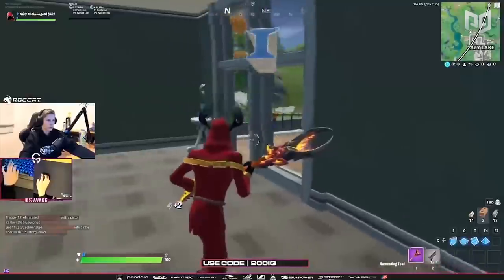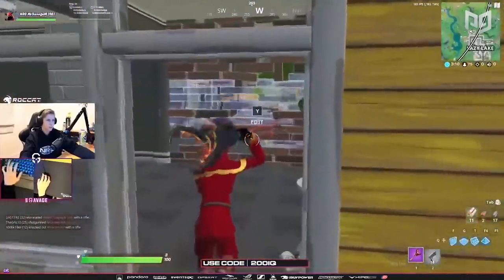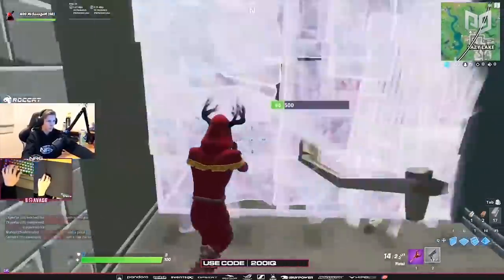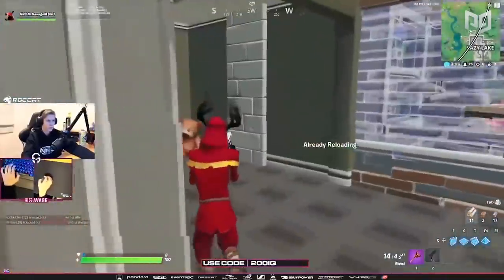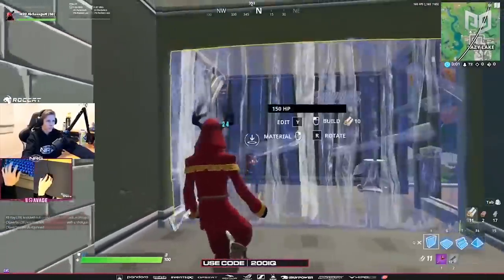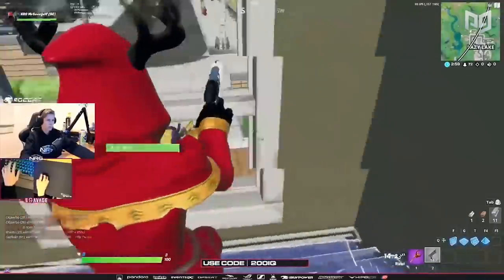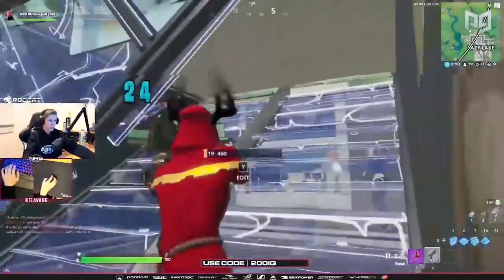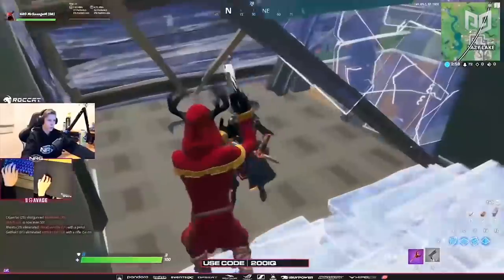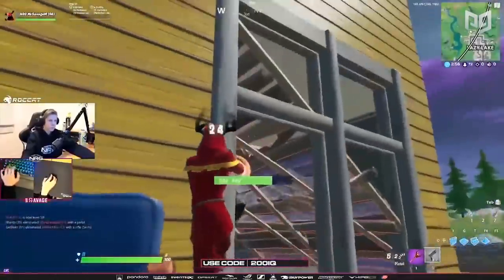Savage manages to tag one player for 24 white and places a wall just in time, so he knows one player is 76 HP or lower. He grabs a bit more material and pushes back a bit to see if there's any viable escape plan - unfortunately there's not. One player starts pickaxing at his wall and he manages to tag him for 24 on shield. Once the enemy edits through, Mr. Savage knows one player is low on health and the other has shields to spare. He quickly realizes there's no way out, so using the element of surprise he jumps on one of the opponents as fast as possible.